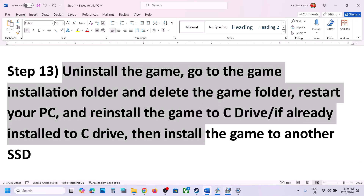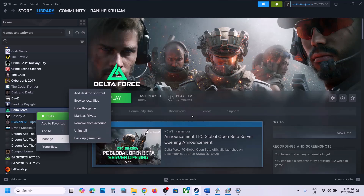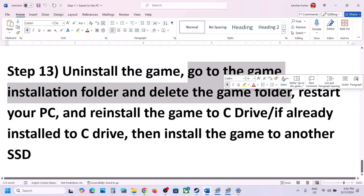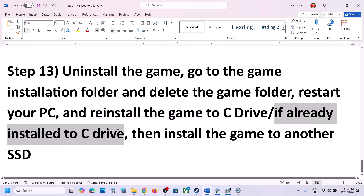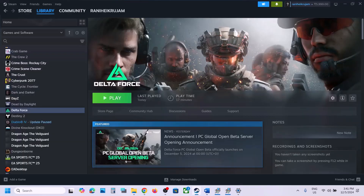The last step is to uninstall and reinstall the game. In Steam, right-click the game, select Manage > Uninstall. After uninstalling, go to the game installation folder and delete the game folder. Reinstall the game to your C drive — if it was on an external drive like D or F, try C drive instead. If already on C drive, try installing to another SSD. One of the steps in this video should help get the game running. Thank you and please like and subscribe.